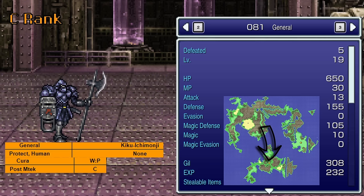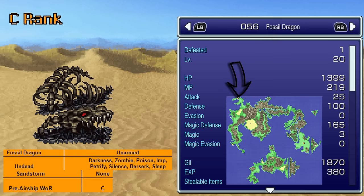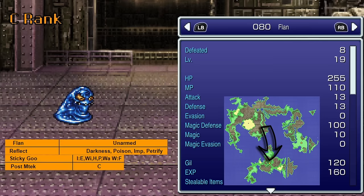General, found in the Magitek Factory, uses Kira — our earliest chance to get Kira, though there are better options down the road. The Fossil Dragon, found in the desert by the Imperial Camp, uses Sandstorm — not un-amazing, just not amazing. The Flan, found in the Magitek Factory, starts with Reflect and is immune to five different elements, but is weak to fire. Unless something is using a move like Meltdown that ignores that Reflect, he might be kind of safe as like an elemental tank.